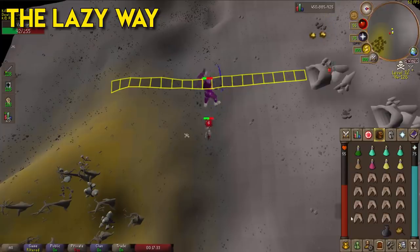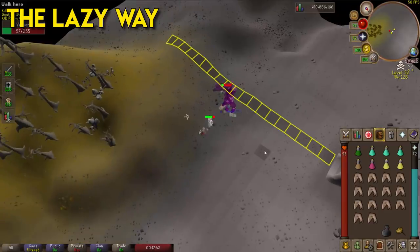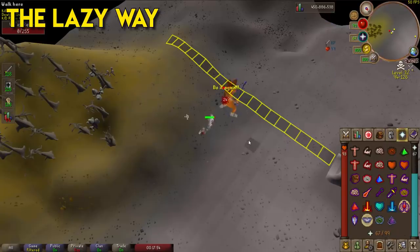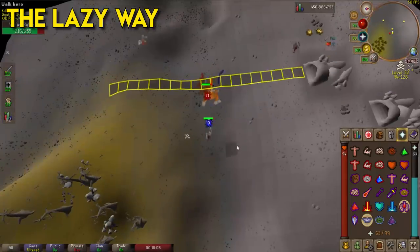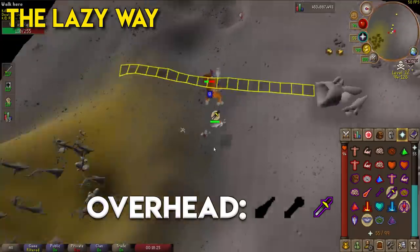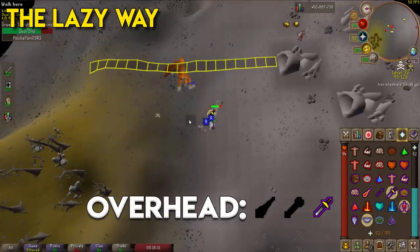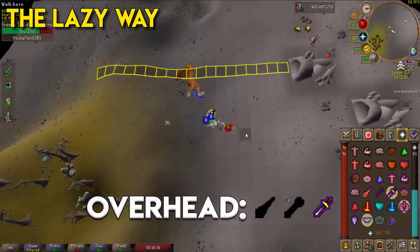Once the hellhounds are dead, get back on Vetion — he's got about 100 HP left. Taking him down to zero triggers his second form; he turns orange. This is the lazy way: you don't have to move around much. One downside is chaos dwarves frequently wander through and can chip away at your health. When Vetion reaches half HP in his second form, the greater skeleton hellhounds spawn — protect from melee, kill them, and you're home free to finish the kill.